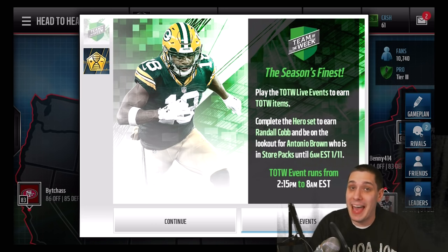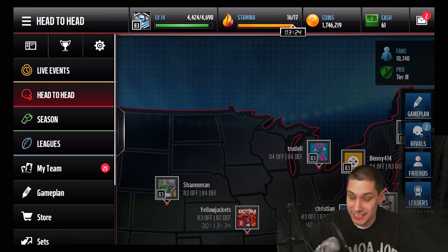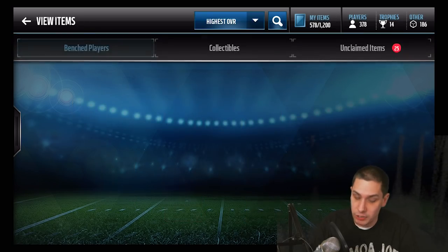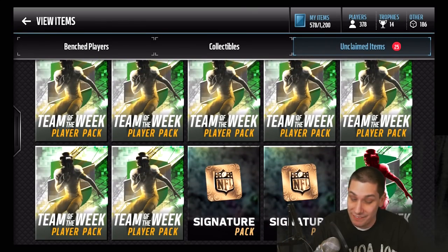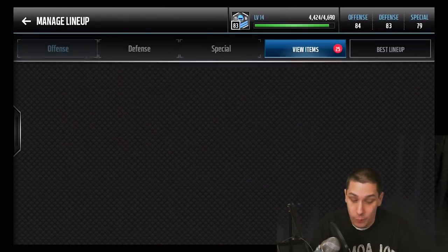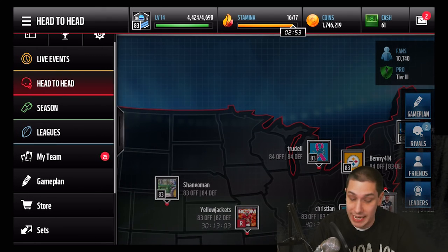So if you're interested in opening packs and you want any of these cards, this is the time to do it. I've been saving some of my Team of the Week packs that I got from the Christmas gifts, and I have a bunch of them we're going to open up today. I'm also going to open up a few by purchasing them and see if there's any difference. Looking at my unclaimed items, I've got 14 packs and also an Elite Player Pack. So we've got a whole bunch of different players we could potentially pull.